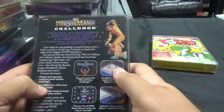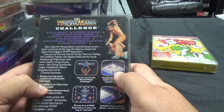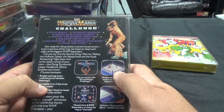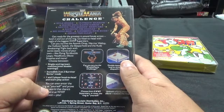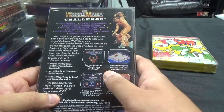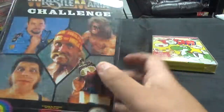From LJN, we have WWF WrestleMania Challenge. Hulk Hogan, Ultimate Warrior, Macho King Randy Savage, Brutus the Barber Beefcake, Hacksaw Jim Duggan, Big Boss Man, Ravishing Rick Rude, and Andre the Giant. Get ready for the greatest powerhouse action both in and out of the ring. Can you survive the Atomic Drop, Warrior Wallop, Hulkster Splash, Sleeper Hold, and the Rude Awakening? Choose between singles and tag-team matches, even double-teaming, and an incredible three-on-three Survivor Series mode. You can even enter the ring as yourself and prove to the world that there's only one true WWF champion — you.